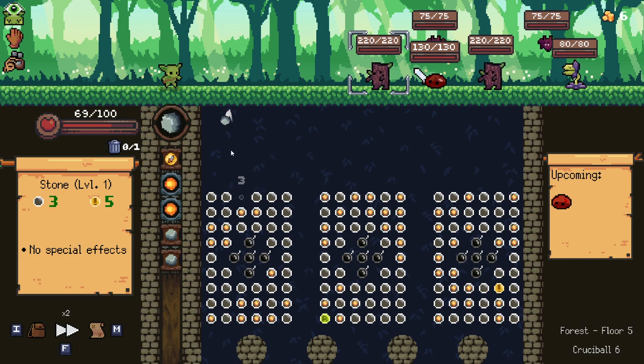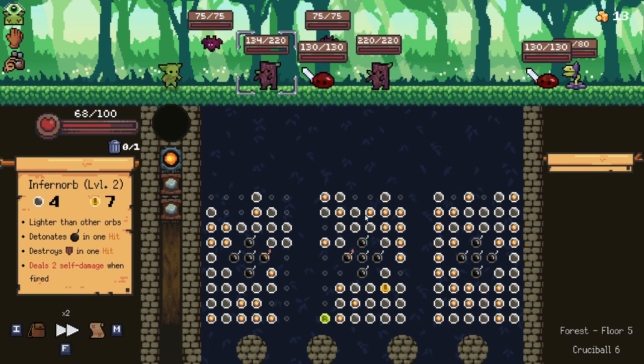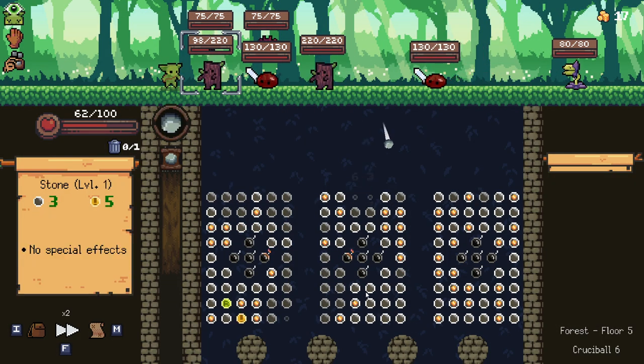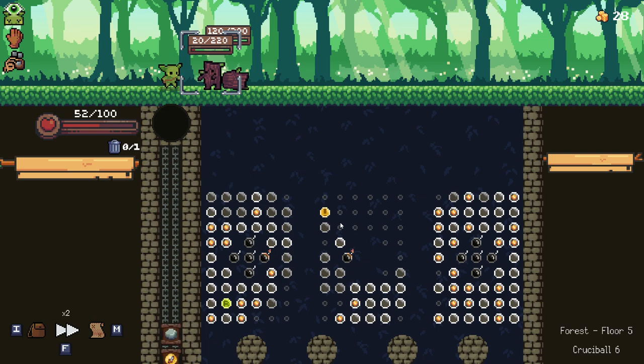Straight into combat. I'm not super hopeful here, I'll be honest. It detonated a few of them, but not enough. Stop falling down the middle - come on, this is just rude. I was so close to restarting then. Game, just stop going down the center bits and hit some of the bombs, please. This is brutal. Lost a lot of HP for no reason there.